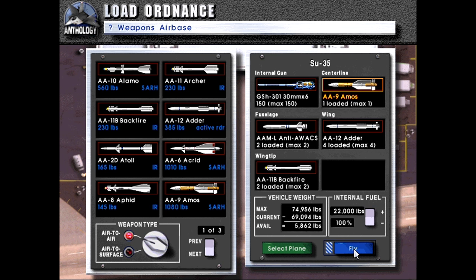We'll take it down to 90% fuel — we probably won't need all of it, so that should lighten us a little bit. We'll get really light once we get these three missiles off the racks. With that, let's get started.